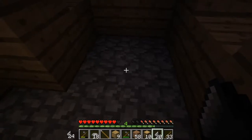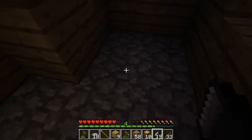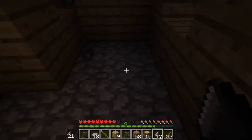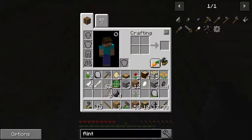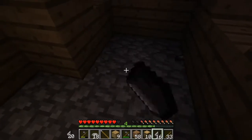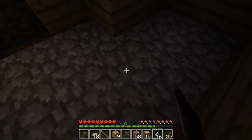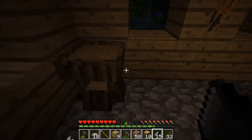Now we need to hit the floor with this, because we need this flaked. It's the flaked flint we need. I reckon we're going to need a few of these, so let's go and collect a few. You just seem to use it on the floor and you get it. There you go, I've got six now.